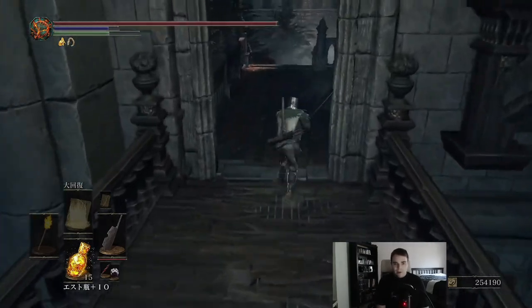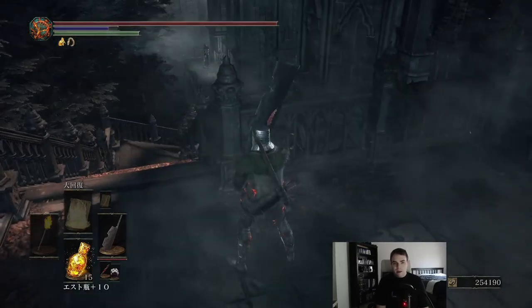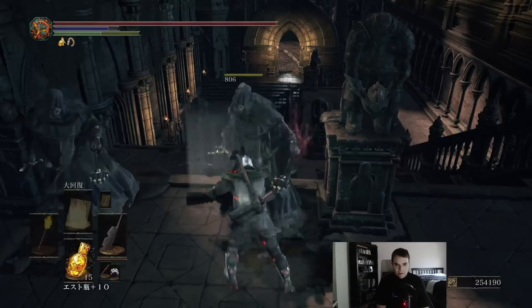What I'm actually going to do is take the shortcut, because I already have it open, but normally you would just take care of that knight right there, and then go down to the ground level and then hug the right wall to access this shortcut elevator that I'm going to show you.